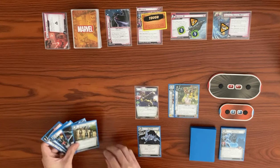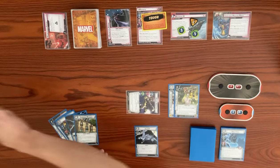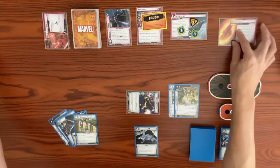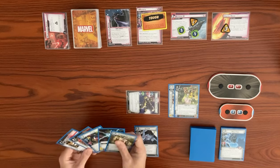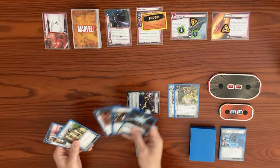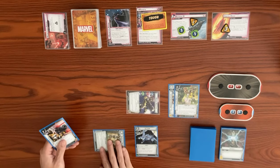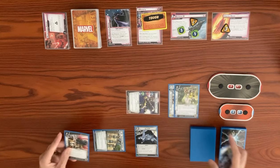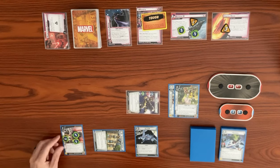Back to our turn. Rocket Raccoon thwarts for three, clearing off Sabotage Master Mode. When the side scheme is defeated it goes to the victory display, and we reveal the Orbital Decay side scheme coming in with three threat. Then we use four resources to play Avengers Mansion, exhaust it to draw a card. We use Gamora as a resource to play Rocket's Pistol, which comes in with three charge counters.